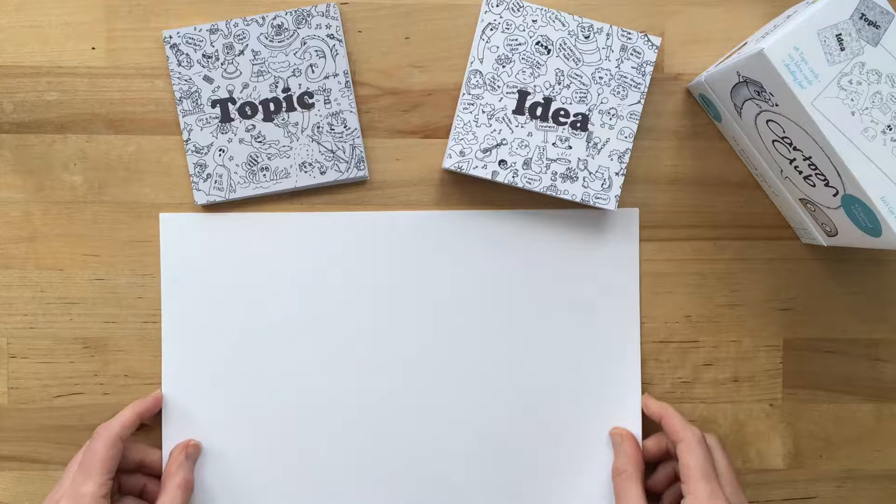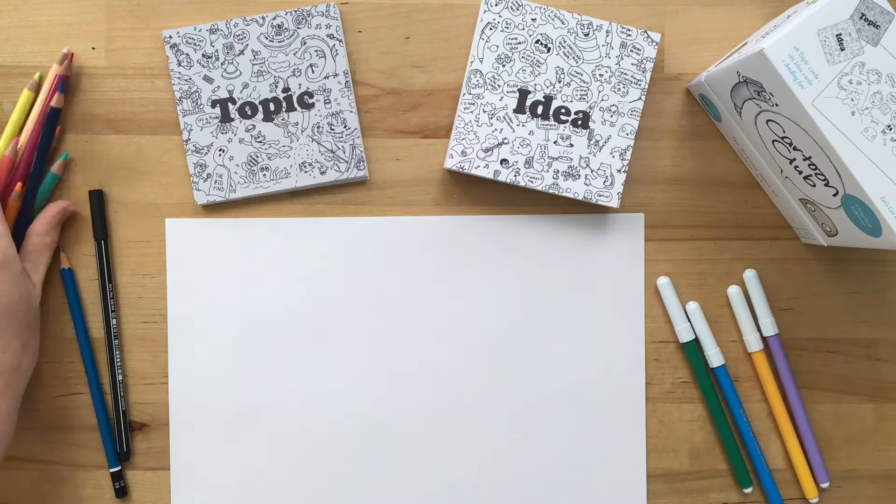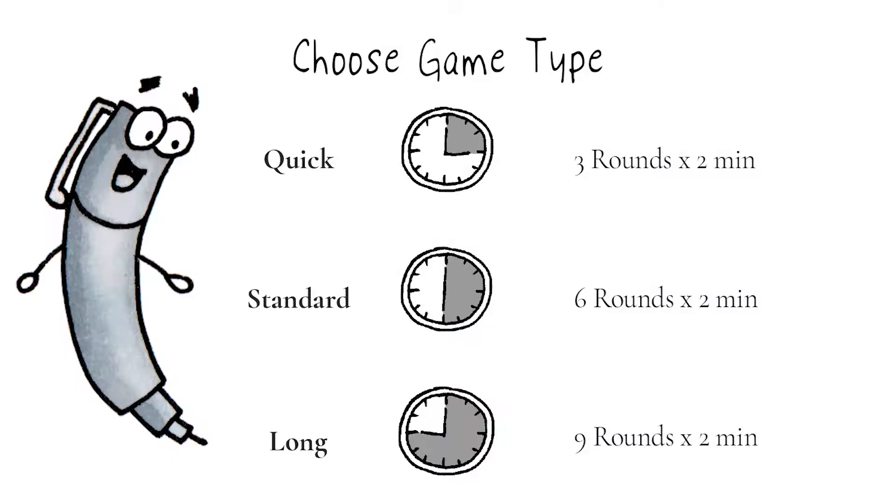First, you'll need to get set up. You'll need a sheet of paper and pen or pencil for each player. Standard printer-sized paper works well. Grab any other colours or markers you like. You'll also need a timer.